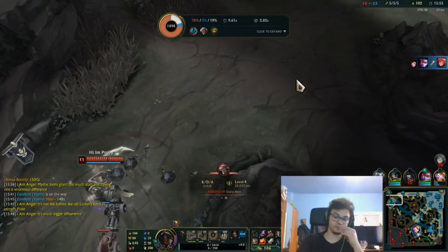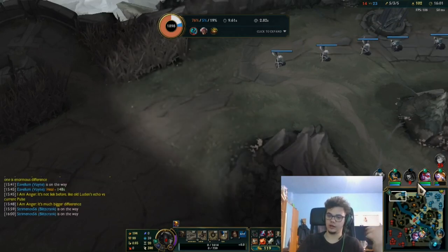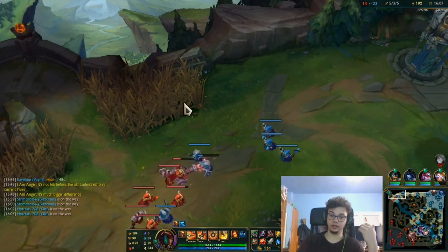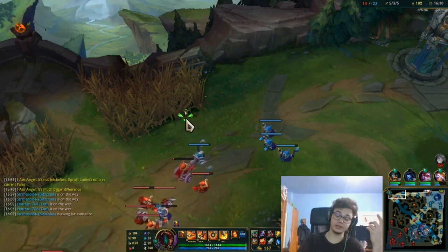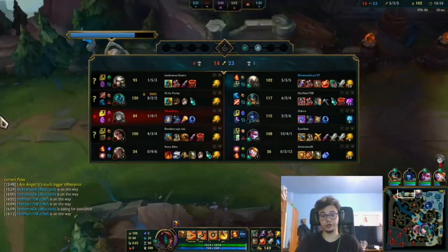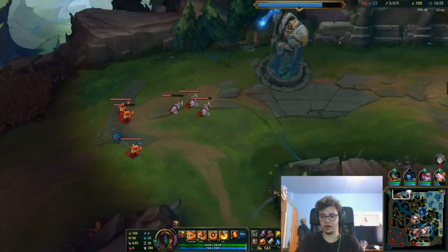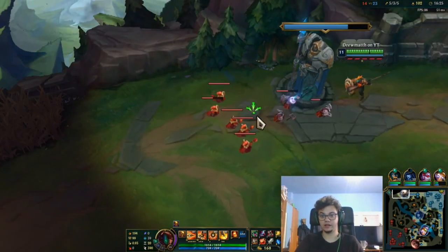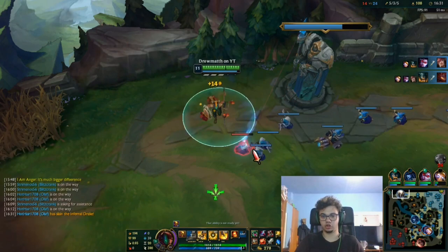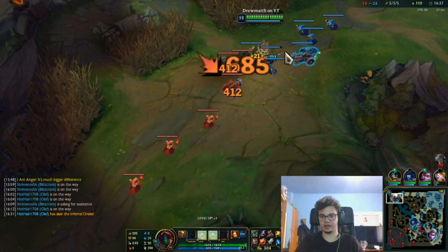For the lane phase: if you have a favorable matchup — a Jax, Camille, any AP mage, even ADCs — you beat those. You beat Ornn, you beat Maokai, you beat everyone until they stack armor. Early on, you have to capitalize on the fact that you are stronger and that you also have an Ignite. Your job in the lane phase is to not waste Ignite without getting a kill — keep your flash and Q ready to secure the kill.